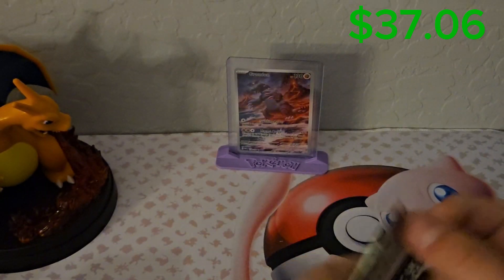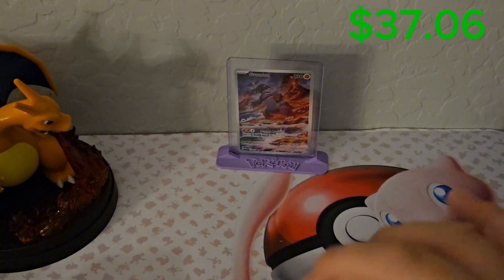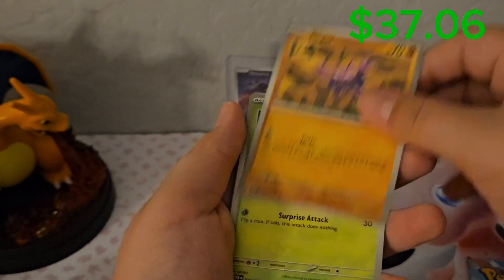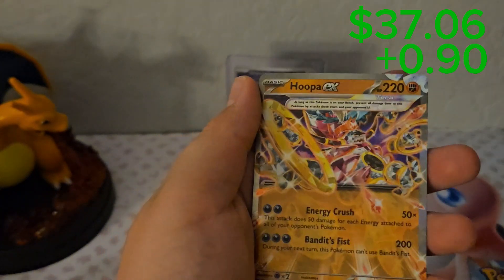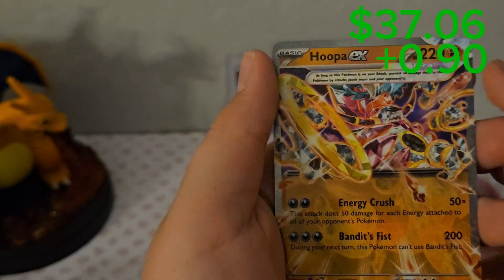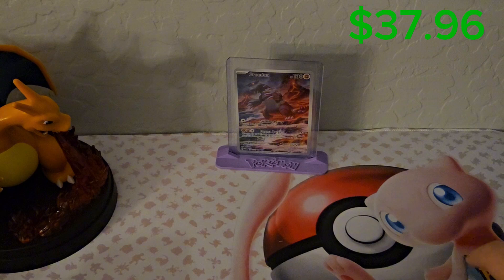Paradox Rift — once again, looking for that Groudon, the biggest hit in the set. Psychic energy, Wigglet, Gligar, Bip Lug, Fue Coco, Mian Chow, Rika, Scream Tail, Pan Sage, Oricorio, and Hoopa EX. This is one of the special Tera types introduced in Obsidian Flames, where the typing of the card is different than the normal typing of the EX. I'm not sure about his price.